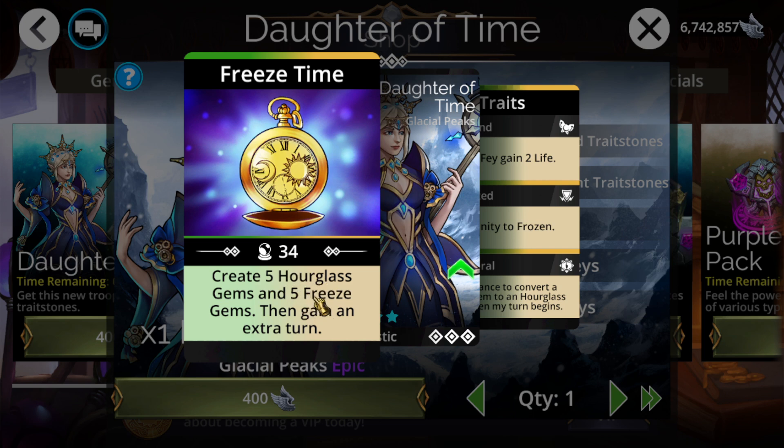On top of that, you also have Freeze. So you'll be able to freeze the enemy. If you already took out all the Hourglass Gems and they're already frozen, they're just going to miss their turn anyway. So you'll be able to get right back to your turn even if you somehow drop it. The auto extra turn is the main thing that pulls it together — you can just cast this, do some other kind of mana accumulation, get them all destroyed, and you're good to go.